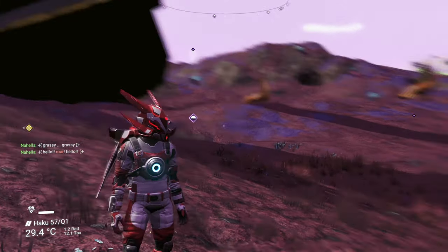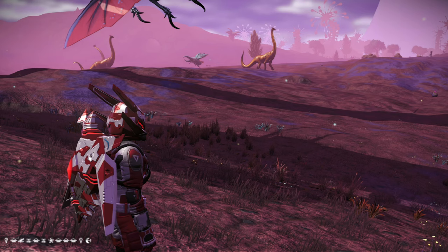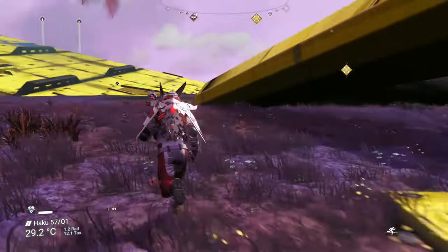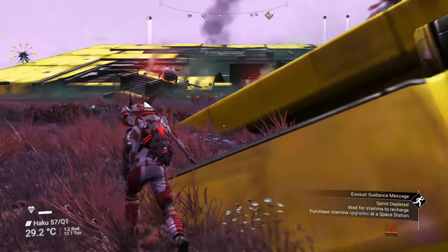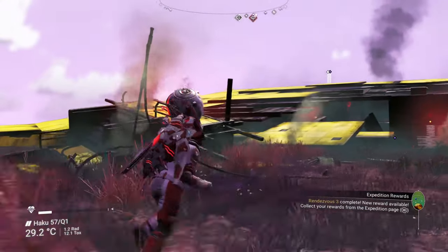I'm so tempted to come to this planet on my actual PC save. There are the coordinates in the bottom corner — I'm going to come here on my PC save and put a base here, just so I can see the E3 Diplo in its natural environment. Hello Games, if you're watching, please just pick up this mod and put it live for everyone. Make it so we can actually interact with them — maybe have them as a pet or something. Just make them a little bit more canonified. I mean, if a modder can do it, surely you can. You're the wizards.